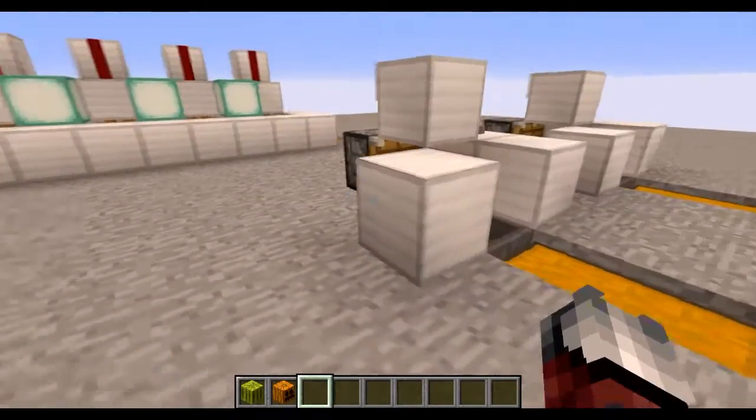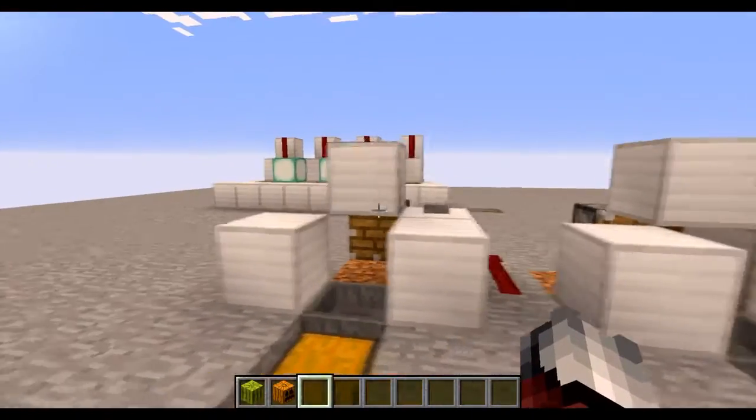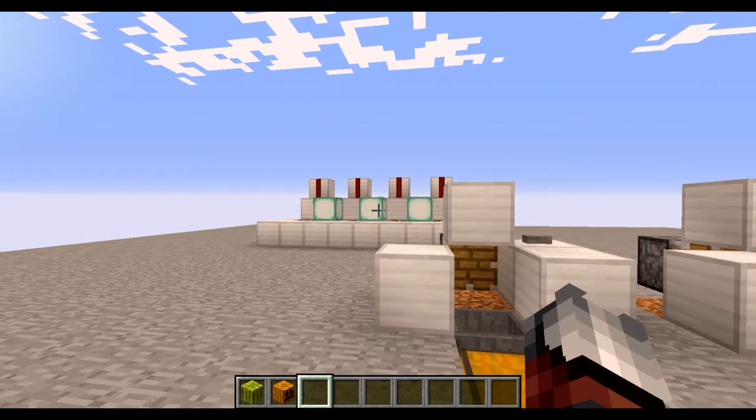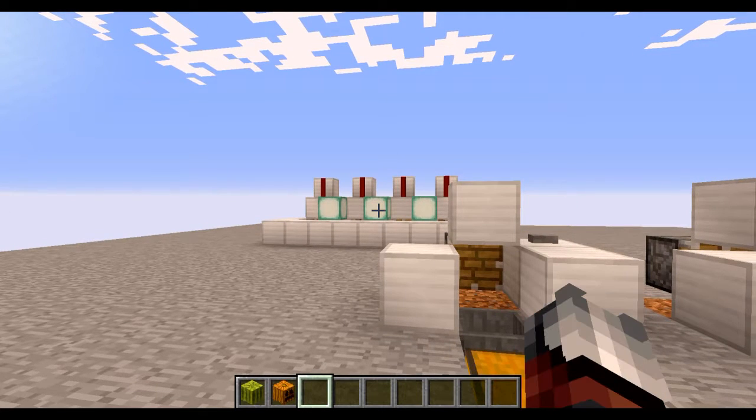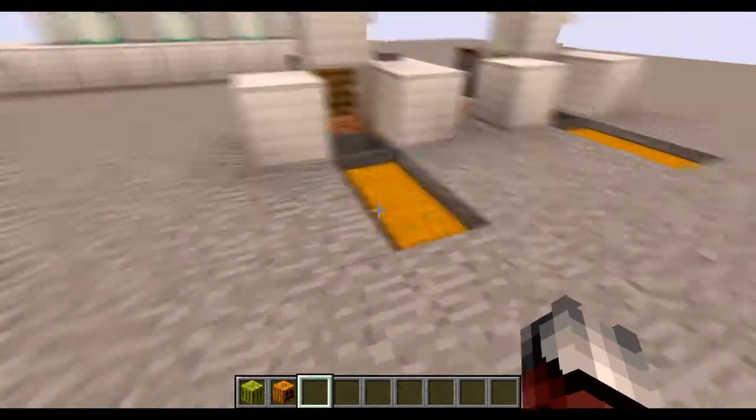Some of the new features like the llamas — I'm very excited. I want some of those on the Block Hermit server so I can maybe sell a few llamas because they seem interesting, but I need to know how to breed them.